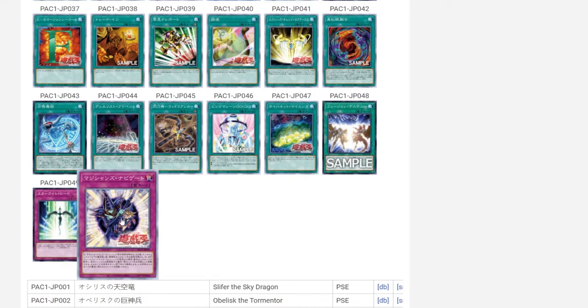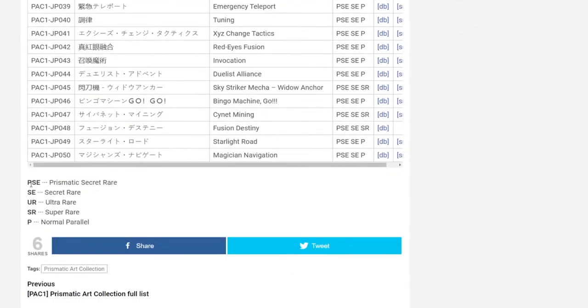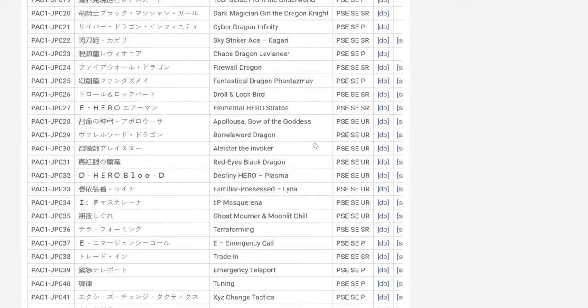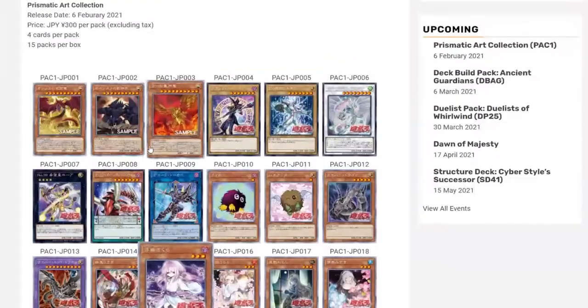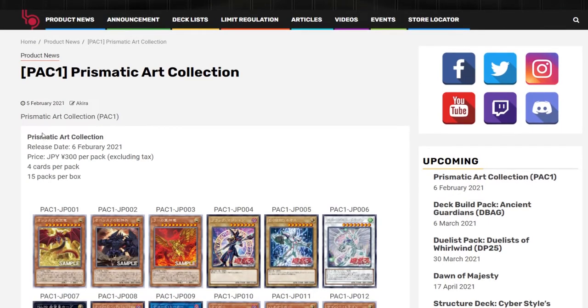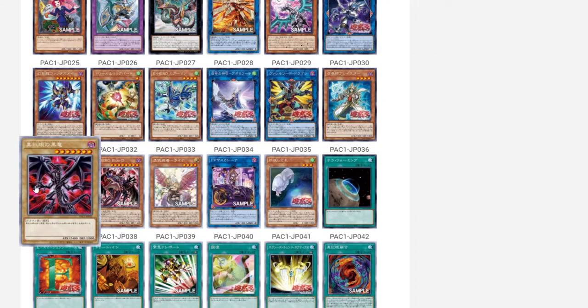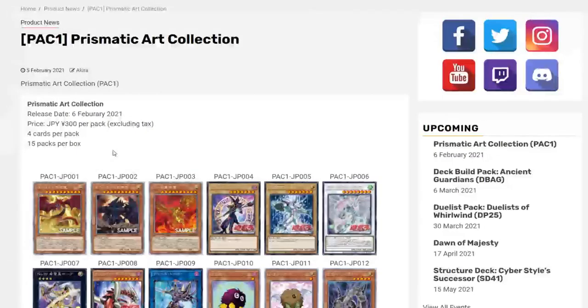This is the entirety of the set — it's a small 50-card set. The rarities are prismatic secret rare, secret rare, ultra rare, super rare, and normal rare. I think this set is good for collectors. I would suggest going ahead and buying boxes if you like to collect, because usually these types of products are printed once and then they stop printing them. Cards like the God cards are going to be expensive. Thank you for watching — if you like the video, make sure to like it, share it, and subscribe, and I'll see you in the next one.